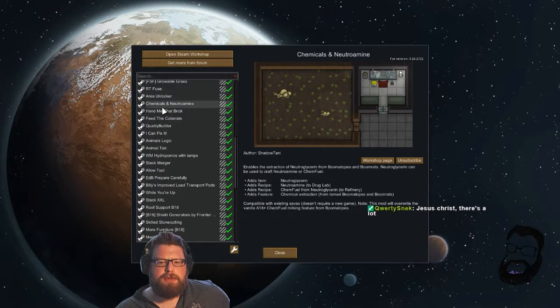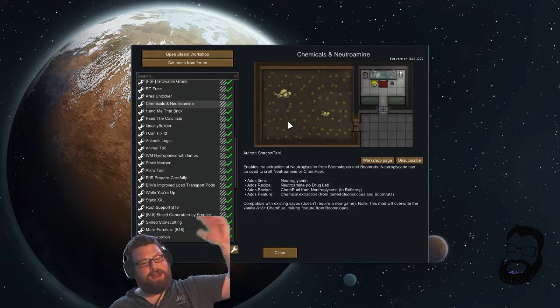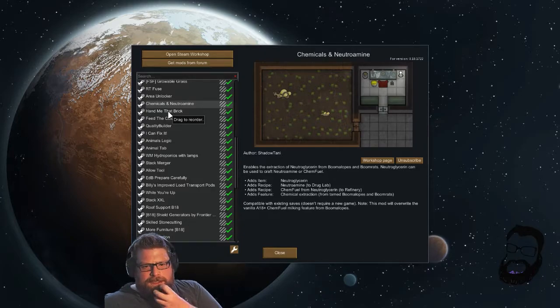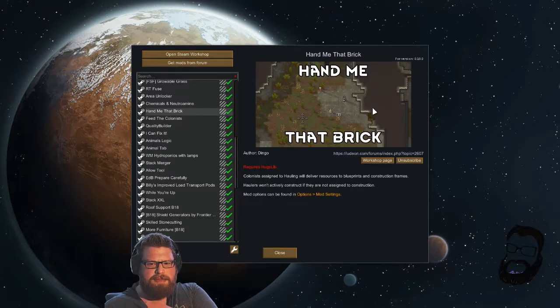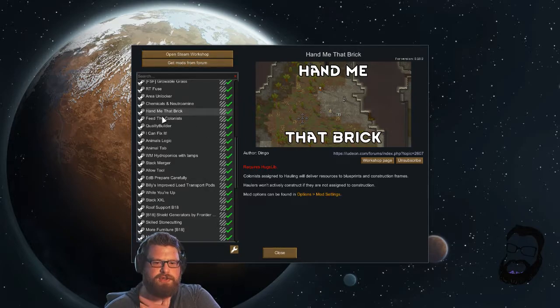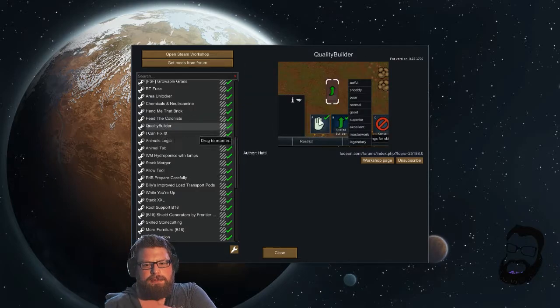Chemicals and Nutramine — do you remember when we last played this on stream, we added all these gradually and I haven't added any more since. These are just what's updated on Steam, some might be quite old but it still works. This is for harvesting nutramine from boomalopes, or harvesting nutriglycerin to make nutramine. Hand Me That Brick — makes them do jobs on the way home instead of just running back for no reason, makes them more efficient. Feed the Colonists — allows us to make four meals at once instead of one, really handy for efficiency. Quality Builder — my favourite mod — we can tell them to aim for a certain quality and they'll deconstruct until they get there.